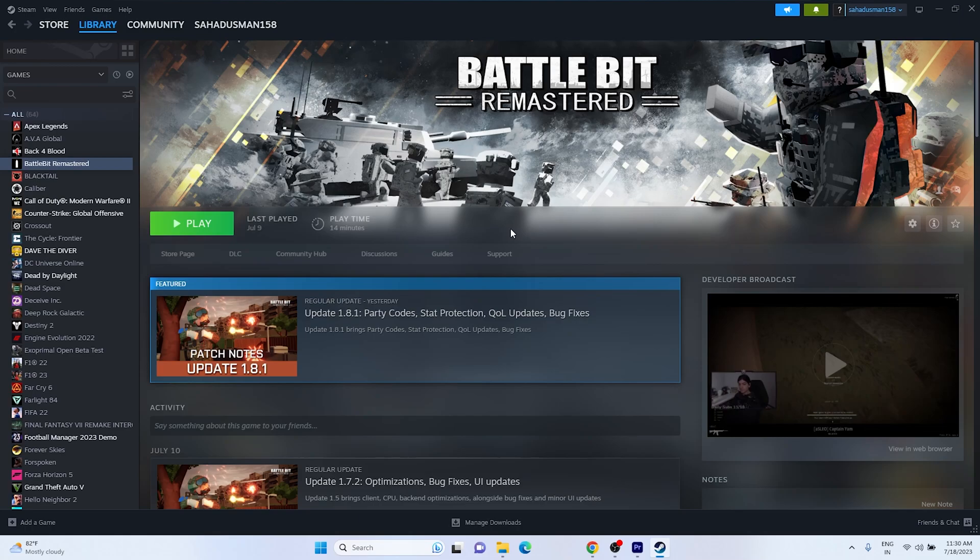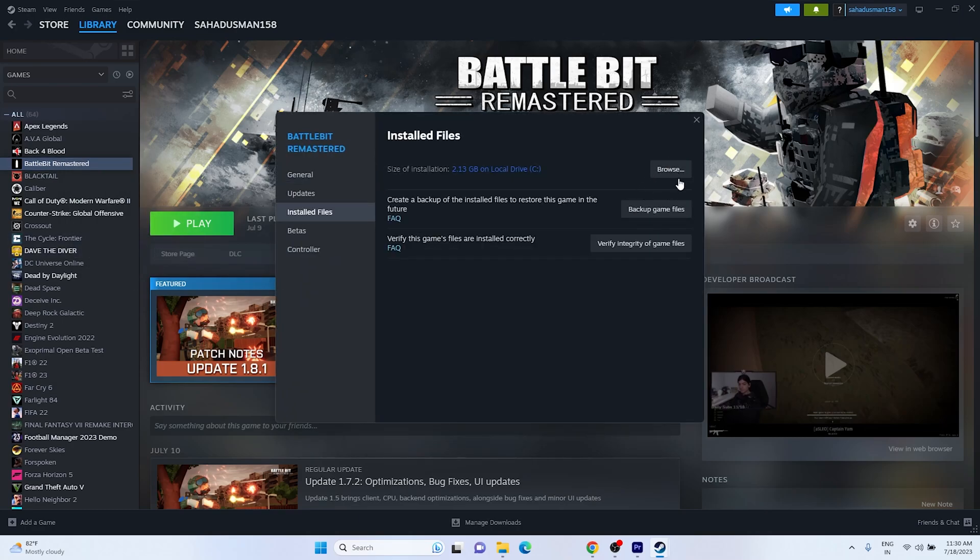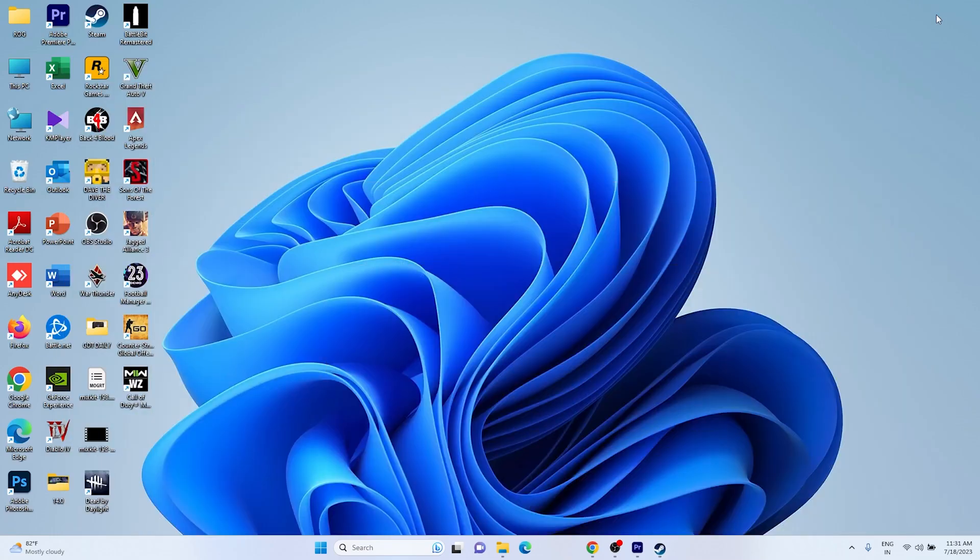Another step you can try is to verify the integrity of the game files. In Steam, right-click BattleBit Remastered, go to Properties, then Installed Files, and click Verify Integrity of Game Files. Wait for it to complete — it will cross-check every single game file for corruption. In my case, all 144 files were successfully validated with no issues. Close this and move to the next step.